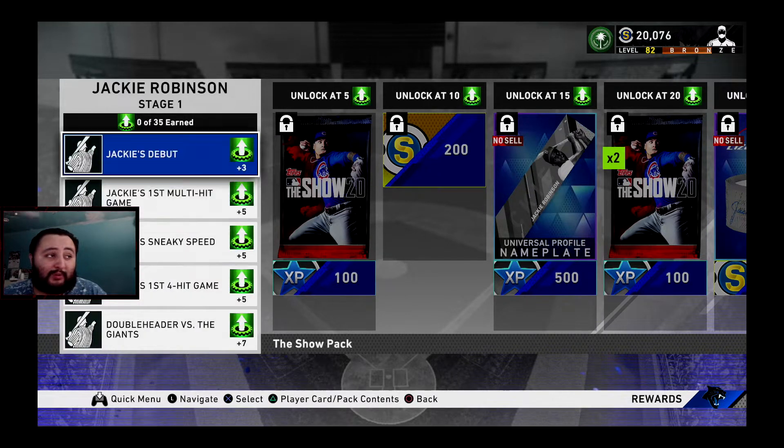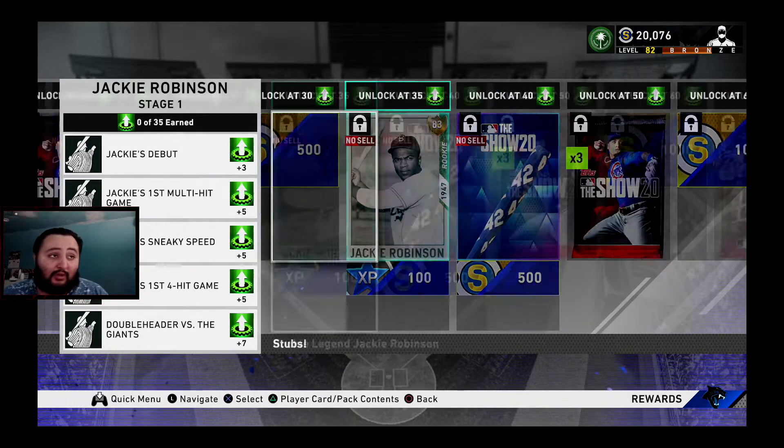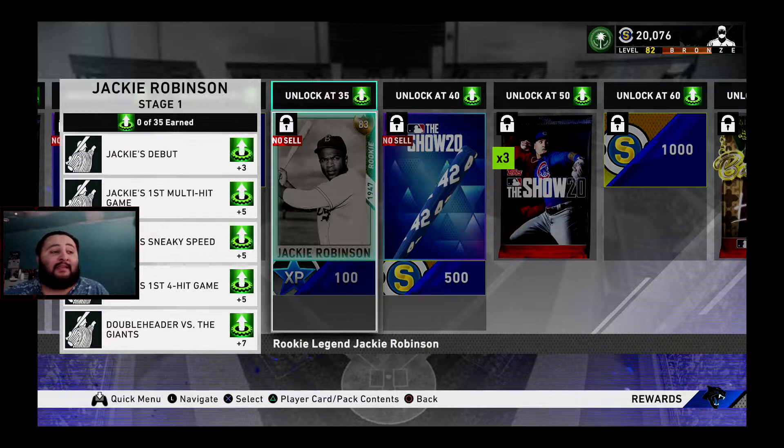If you complete all these moments, it totals out to 25 out of 35, and that's going to get you the Gold card. Before I go further, I want to say the Gold is actually better than the Diamond, so once you get the Gold, honestly just stop, debut him on your team, put him on your squad and try him out.